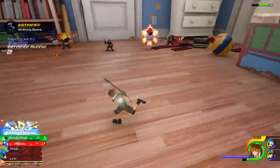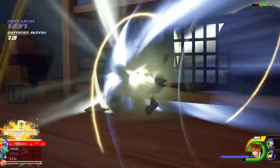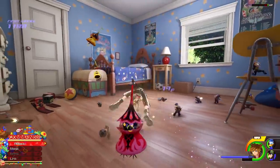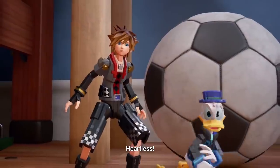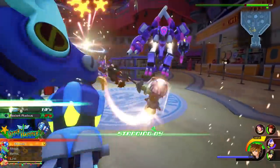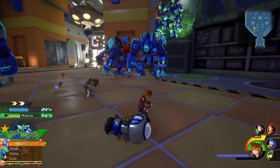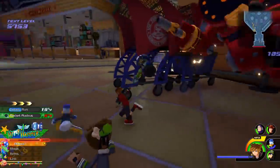When it comes to Sora's Keyblade, there's even more he can do with it this time around. You'll unlock a different Keyblade from each Disney world, and each one has a different transformation it can do. For example, with the Toy Story world's Keyblade, you can transform it into a giant toy rubber hammer — you can whack enemies with it and get great area-of-effect attacks that change up how you use the weapon.